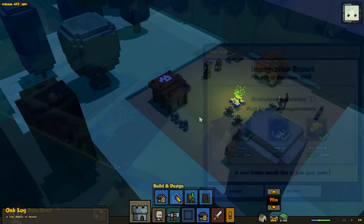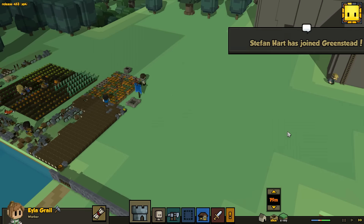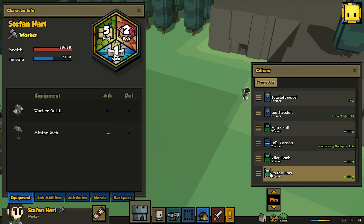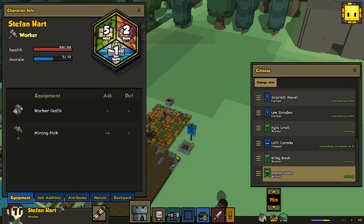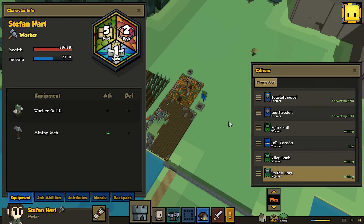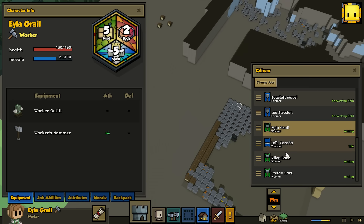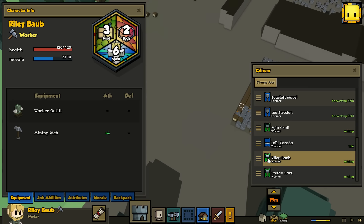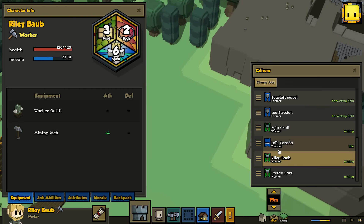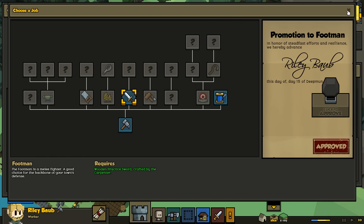In glorious battle. Here we are - the immigration report. We have food, morale, and net worth for a brand new person. Welcome aboard, sir - you're instantly going to be drafted to the military, most likely. Two body, one spirit - hell no, am I going to put you anywhere near a sword? You're going to run away and just die. Two body, six spirit - this would be the best one to make a soldier because at least he won't run away. Riley - change job, I would like you to be a footman.